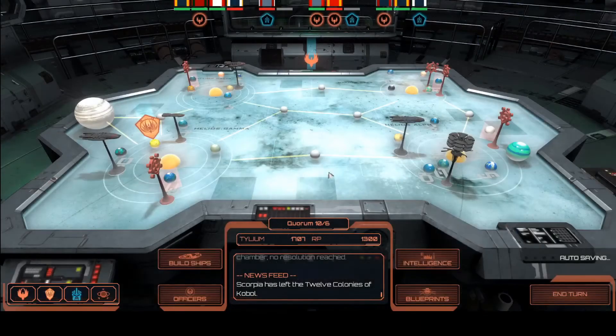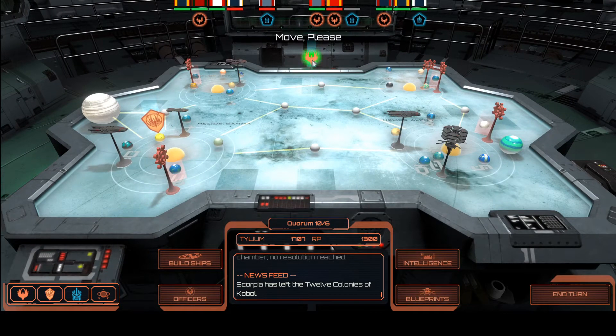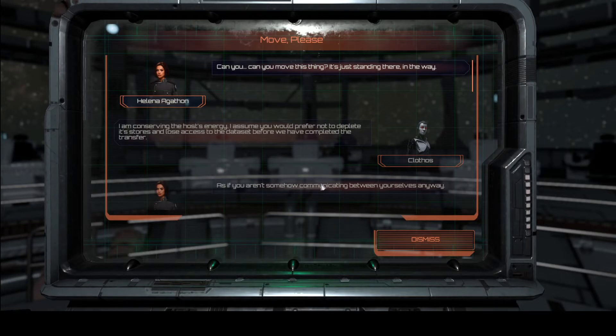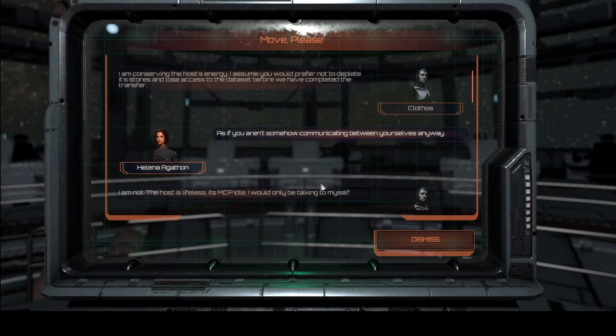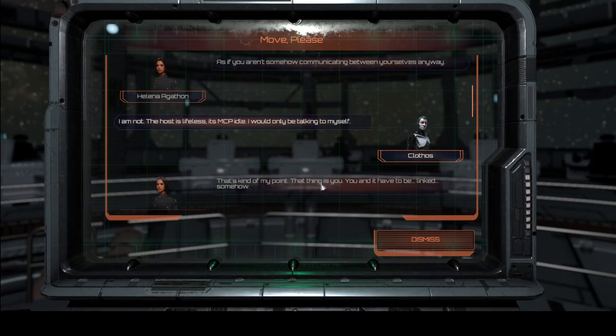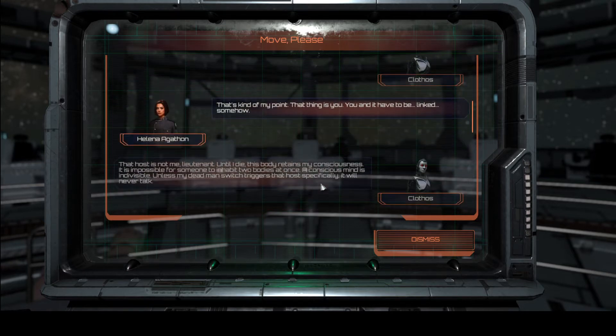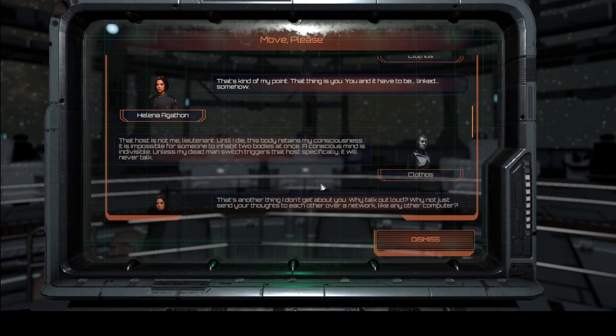Alright, that should give me enough to unlock things. Can you move this thing? It's just standing there in the way. I am conserving the host's energy — I assume you would prefer not to deplete its stores and lose access to the data set before we have completed the transfer. As if you aren't somehow communicating between yourselves anyway. I am not. The host is lifeless — its MCP is idle. I'd only be talking to myself. That's kind of my point — that thing is you. You and it have to be linked somehow.